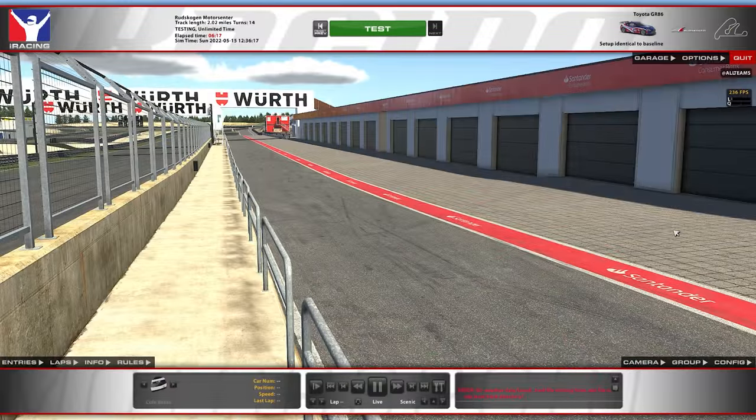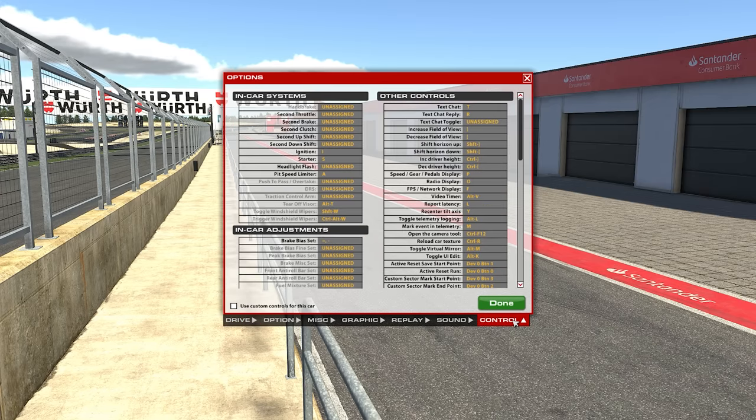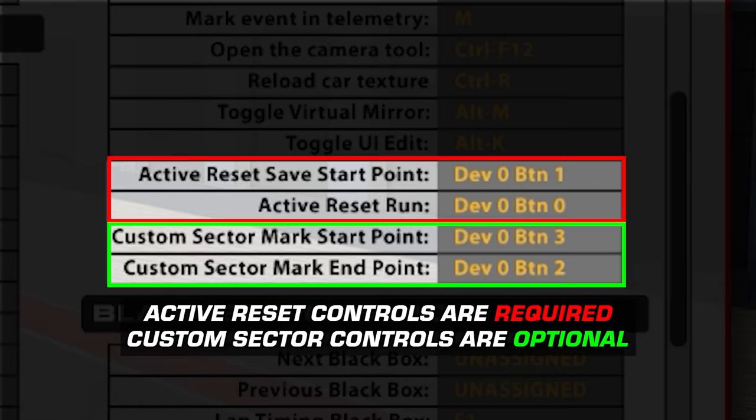In order to map the controls that come with this feature, create a test session, head to the Options menu while in Sim, and navigate to the Control tab, found on the bottom list of the Options screen. Scrolling down, you'll find the Other Controls section and these new entries which you will need to map.